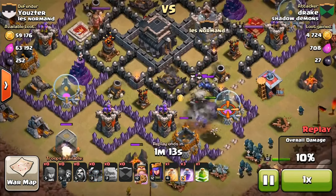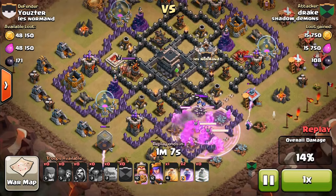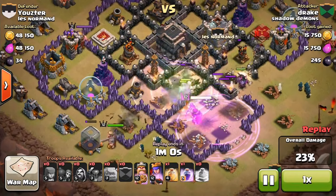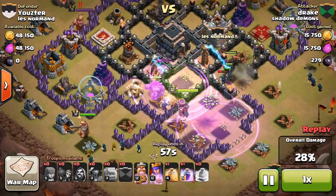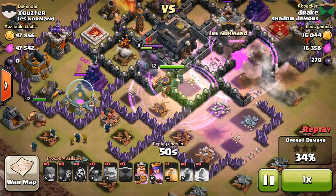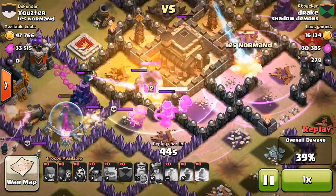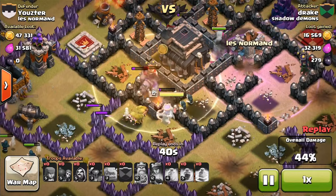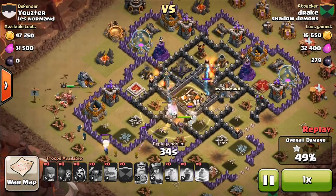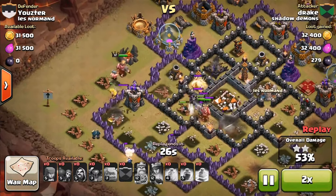It looks like he's just going to town, honestly. Now he's gonna drop the rest of his troops, including a couple PEKKAs and his heroes. Oh, they go to the outside — I hate when that happens. But the Archer Queen — there she goes — that saved him. That was a nice Jump Spell. It looks like he might be able to get that Town Hall. His Archer Queen keeps targeting other defenses, which is kind of weird, but his wizard took it out. Now all he needs is one more building down, and he gets the 50%.